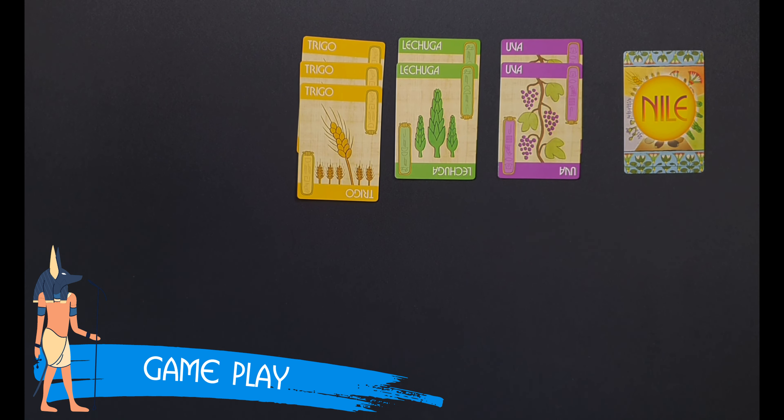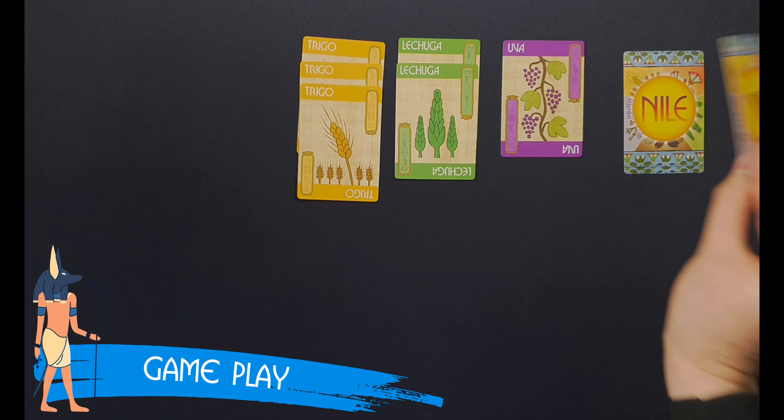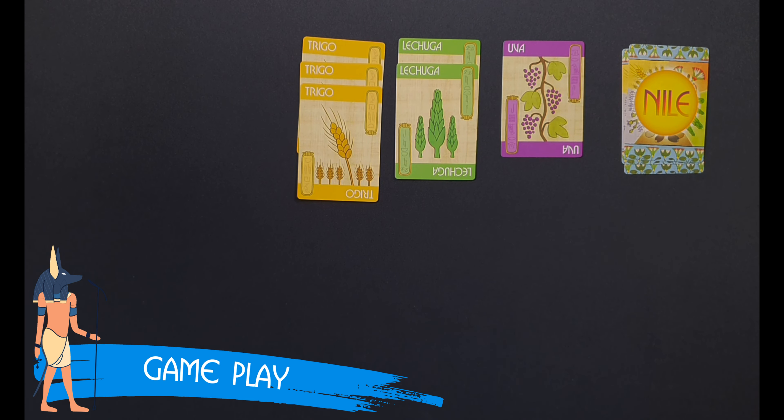Any player who has the crop represented on the card currently flooded, regardless of whose turn it is, removes the top card in that crop's field and places it face-down into their individual storage pile. The storage pile is a collection of all the players' harvested crops. Apart from serving as their score and determining the winner, these cards may also be traded throughout the game. The contents of the storage pile must be kept secret from the other players.